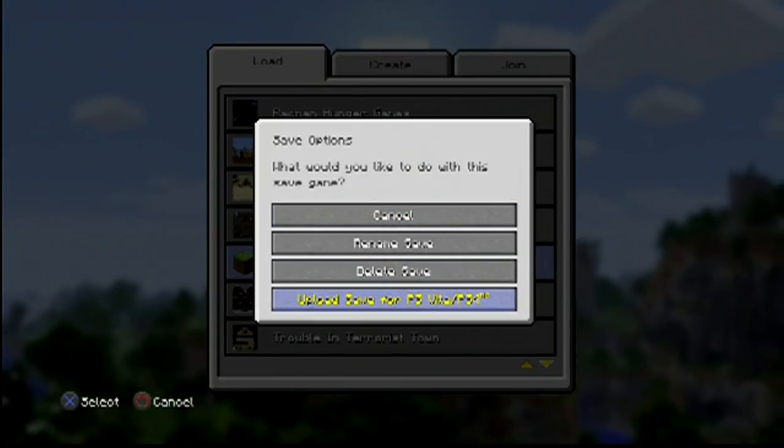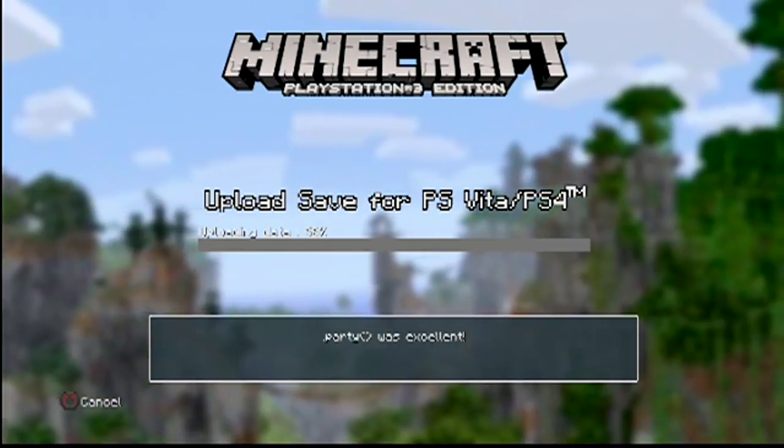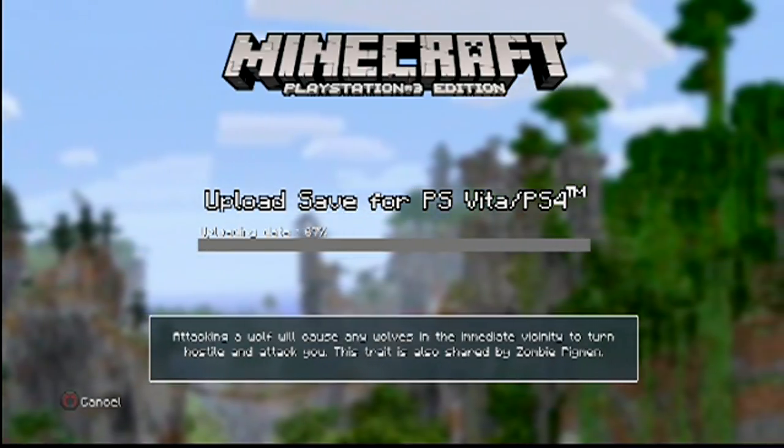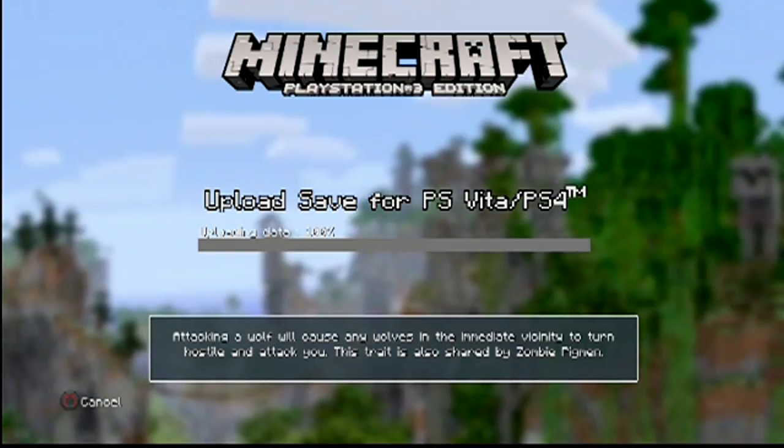Press triangle, then scroll down and press Upload Save for PS Vita and PS4. This can take anywhere from 30 seconds to maybe a couple of minutes.